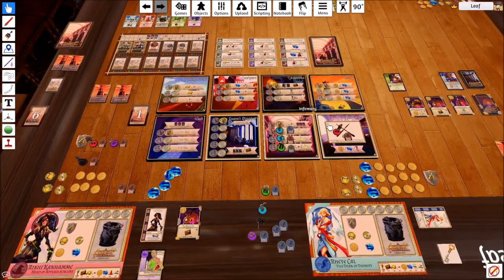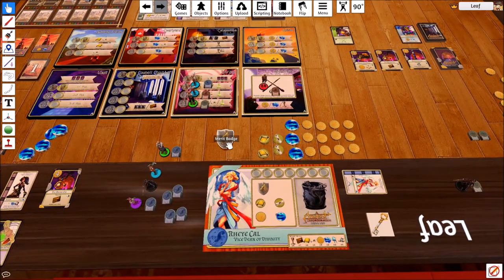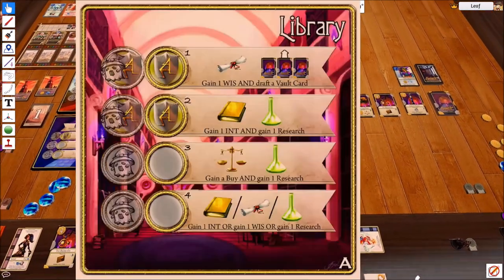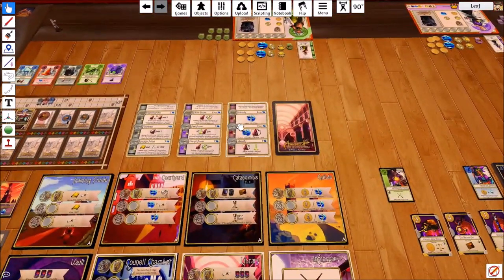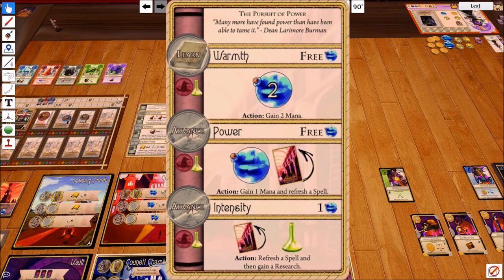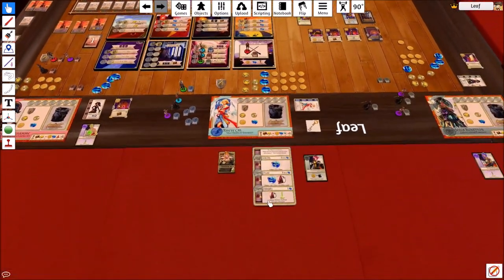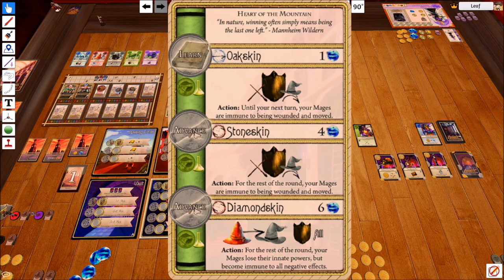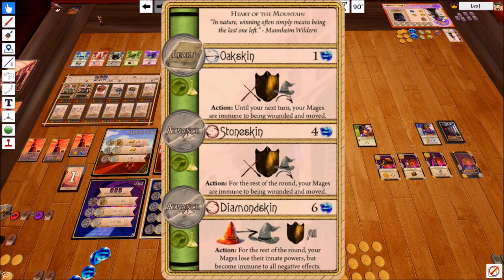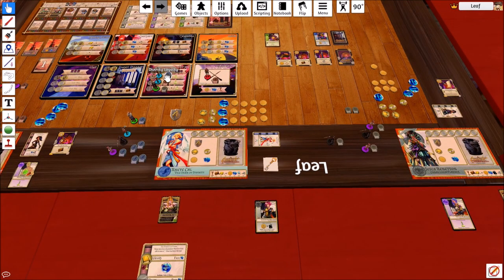Now the library. Rie has a merit badge, so she gets one intelligence and one research. She can research a spell of her choice — she kind of wants Pursuit of Power. She's going to go ahead and grab this spell and use one intelligence to get the first rank in it. That spell gets immediately replaced. The new card is Heart of the Mountain — that's actually the ultimate defense card; it makes you pretty much immune to wounding if you cast it. Anyway, that resolves that.